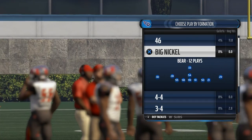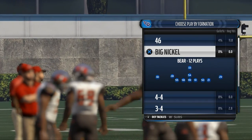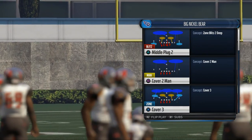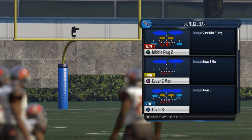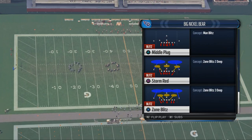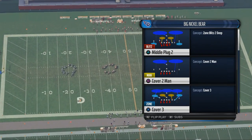We've shown you how to get pressure from man coverage and zone coverage. And now we're going to show you how to create a really good coverage defense from this package. A play we like to use here is the Middle Plug 2 — we really like the Middle Plug 2.